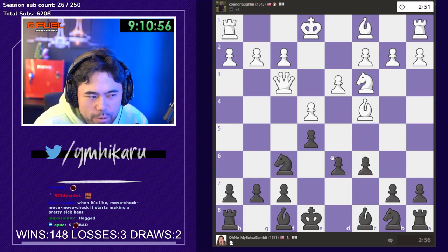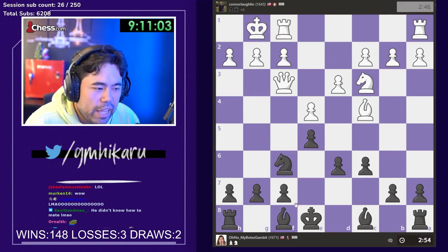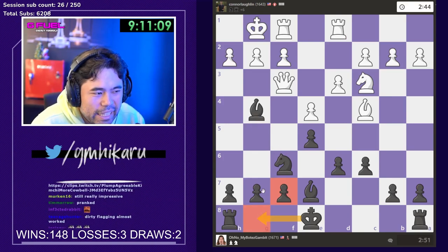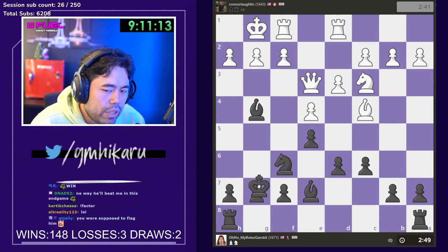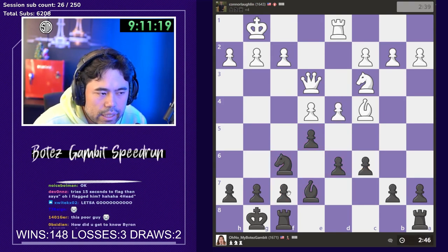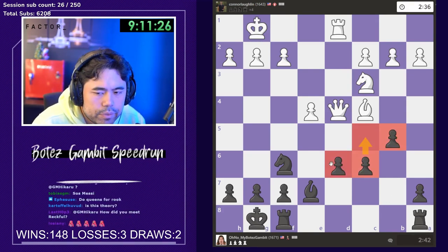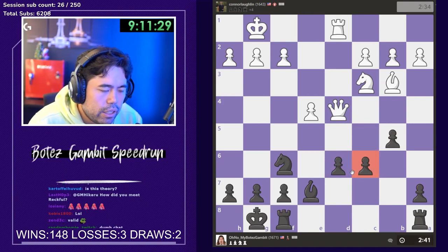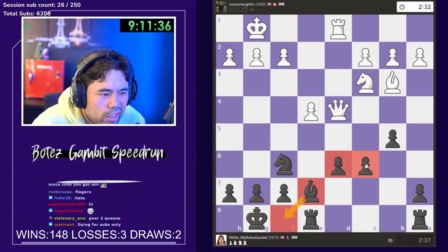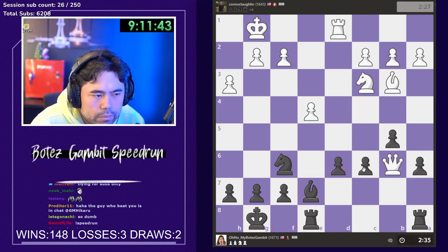Yeah it almost worked. I should have just taken the queen and made the draw but I was trying really hard to win that game rather than take the draw — that's unfortunate. I do wonder if he could have won with just the queen versus king with five seconds. If I had taken the queen he had five seconds — I probably should have done that but I really wanted to win. I had c5-c4 and that was the mistake.